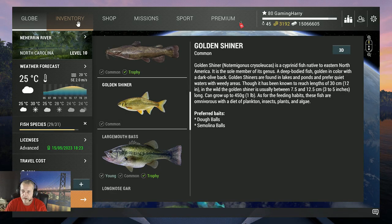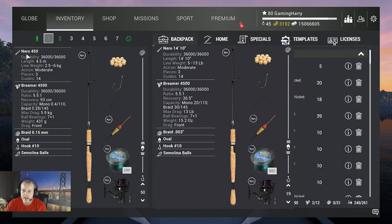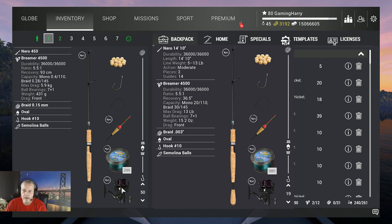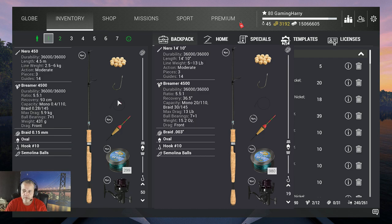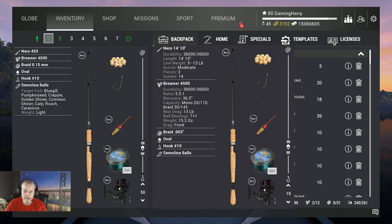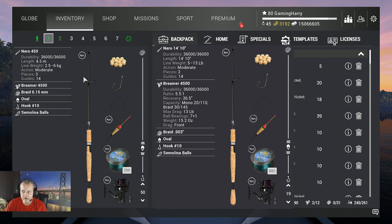This is the setup I use: the Narrow 450, which is only a six kilogram rod. On there I've got the Bremer 4500, 5.9 kilograms, braid 0.15, an oval hook size 10, and semolina balls. That's what I use to catch them — very simple, it's just a very small fish.